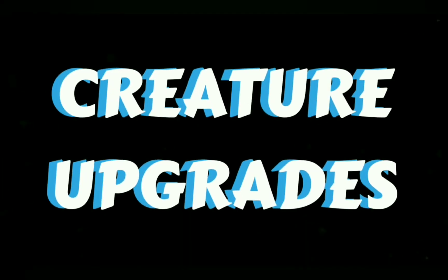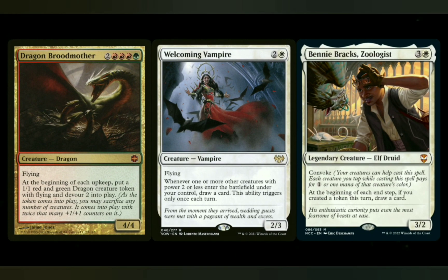As far as creatures go for upgrades, you've got a lot of options. Starting with repeated creature token generation: Dragon Broodmother is a really good one. You can also use Adeline, Resplendent Cathar. Dragon Lair Spider is a new one I can suggest. And Tendershoot Dryad — I like to use it in Fungus decks, but it works really well here because it creates a lot of tokens on each opponent's turn. For card draw options, Welcoming Vampire — it's not the greatest, but most of the tokens are 1/1s so it should hit and you should be able to draw off that. Benny Brax, a newer one from a Commander set, is a great option for card draw.